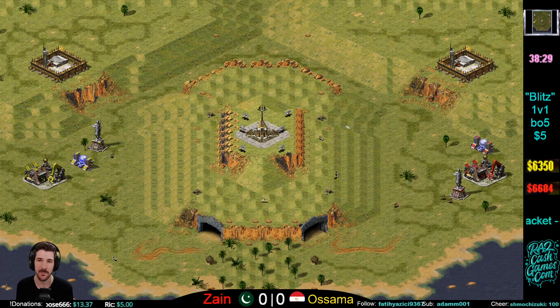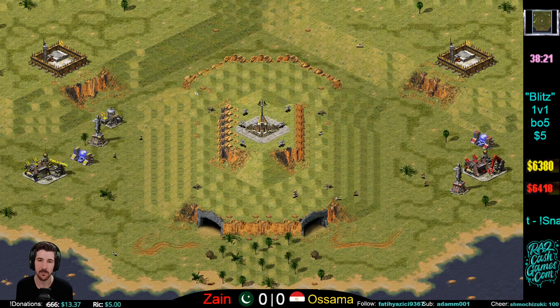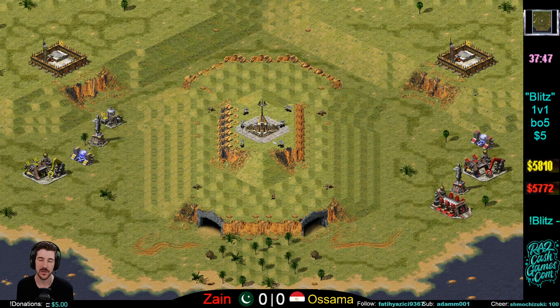Here is the tournament map for the 1v1s — it's called Brute. There's a genetic mutator in the middle of the map. This genetic mutator cannot be destroyed, cannot be built off of, but most importantly, it doesn't take any power. So you can capture it pretty early on. In the past we had the Psychic Dominator, but it took power, so it was kind of hard to use.